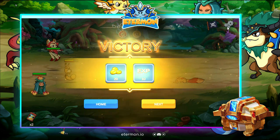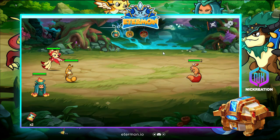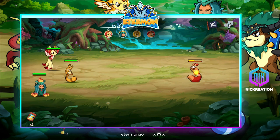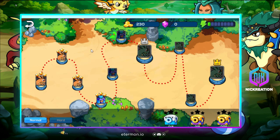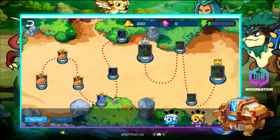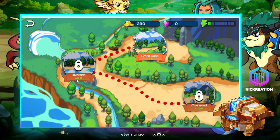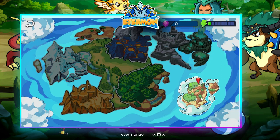Some settings aren't clickable yet, and clicking the flag brings you back to the world map. You can change the difficulty of the game, but it's not clickable for now. There are different areas in the world map from Level 1 to 10, Level 11 to 20, and Level 21 to 30. You can see their vision for the Metaverse — they plan to expand and build more areas within the game.